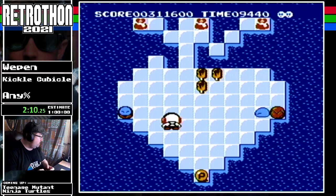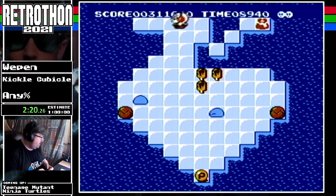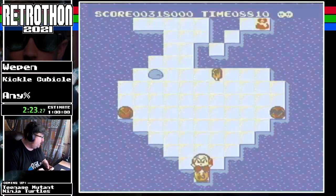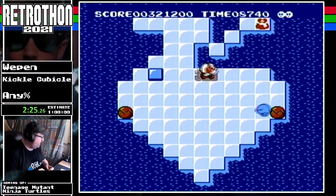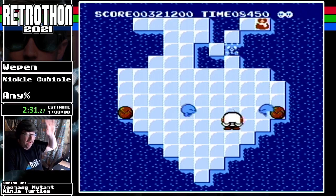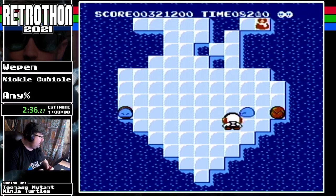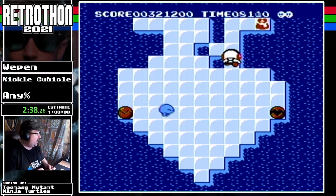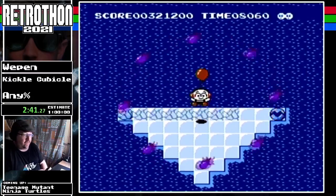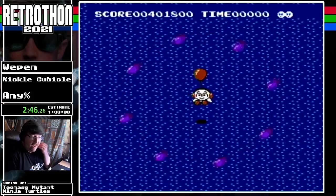The first world we gotta save is Garden Land, and it features garden-themed shenanigans. Let's go ahead and just pop this. You collect the dream bags, release the inhabitants, defeat the keepers of the individual worlds, and save Fantasy Land.